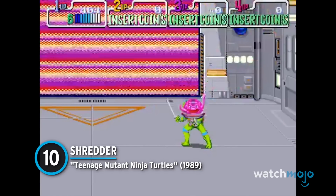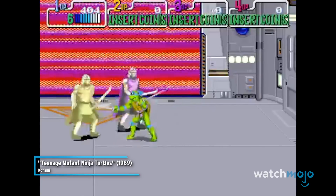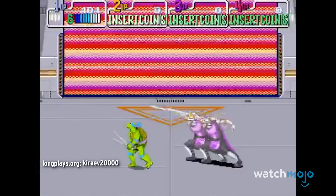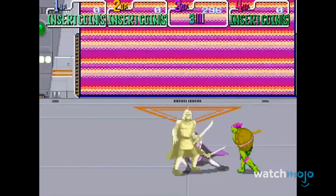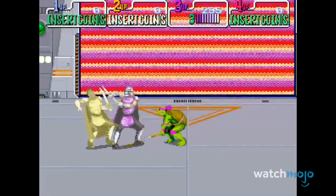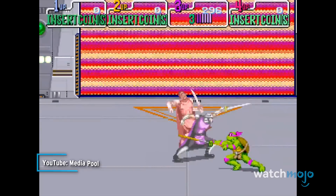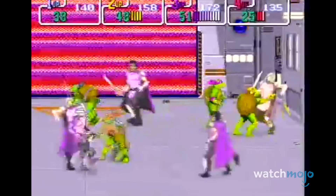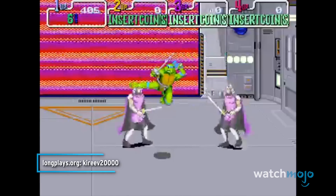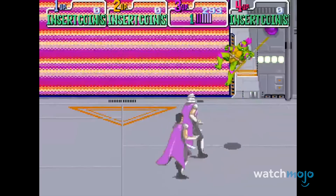Number 10: Shredder from Teenage Mutant Ninja Turtles. In this classic beat-em-up game, the evil Shredder naturally serves as the game's final boss and he comes with a few nasty tricks up his sleeve. Constant movement is key to survival in this fight, as Shredder has the ability to clone himself, giving him more opportunity to land some deadly hits. The real shell shocker, though, is a wave of electrical energy that de-evolves the player into a good old-fashioned turtle. Be sure to steer clear, otherwise you're turtle soup.